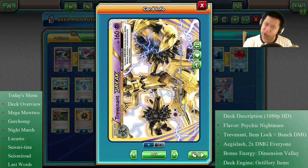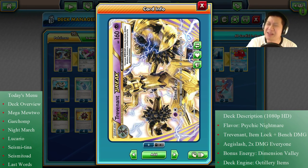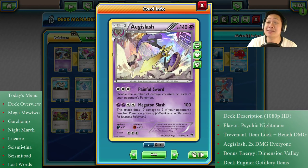So we are going to use the richest tree in the world, made of completely 24-karat gold — it is Trevenant BREAK. You can use the Silent Fear attack, which puts three damage counters on all your opponent's Pokémon. That's a lot of damage counters spread out through all the Pokémons, and after a couple of times — 30, 60 damage — by that time Aegislash could become the better card. You multiply 60 by 2, that's 120.